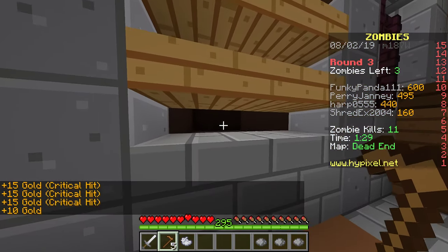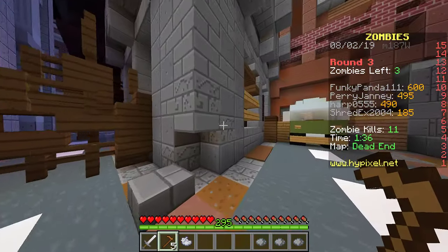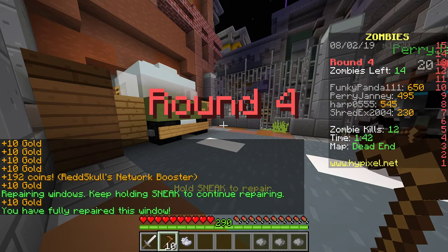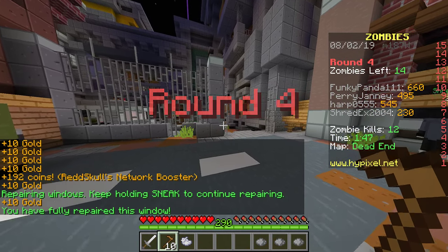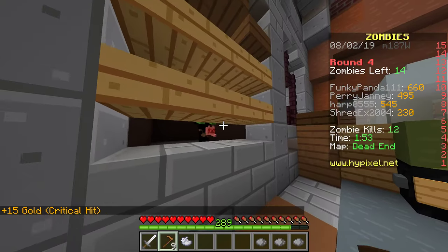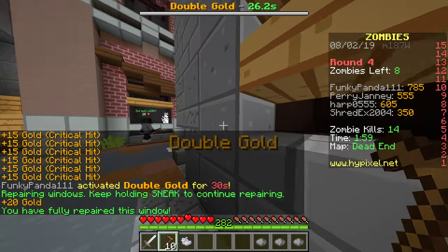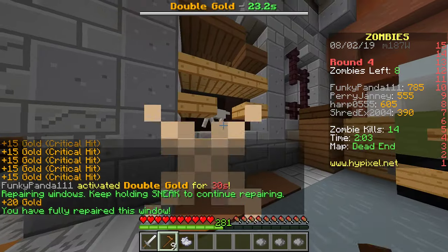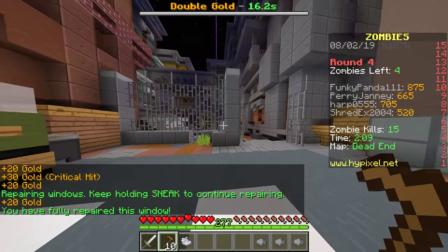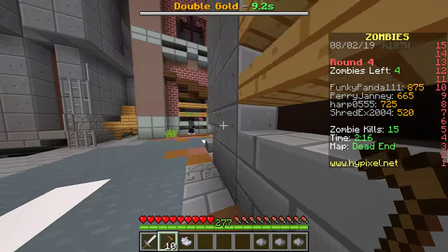Something else I should point out — the experience bar, the numbers showing your experience level: that's actually my current ammo count, 295. The experience bar, whenever it's full, I'm able to shoot, and whenever it's not full it recharges — that simulates the rate of fire. I think if I damage them before they hit the window it counts, and every shot I get on them from that point forward is automatically considered a critical. I think that's how it works.